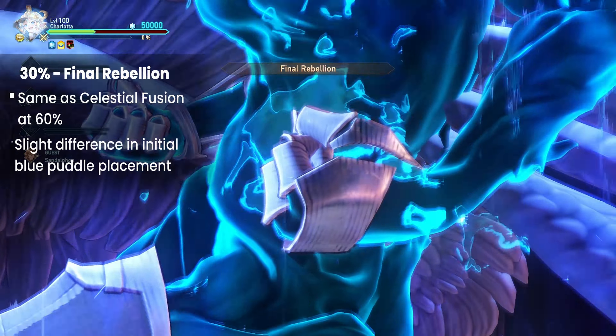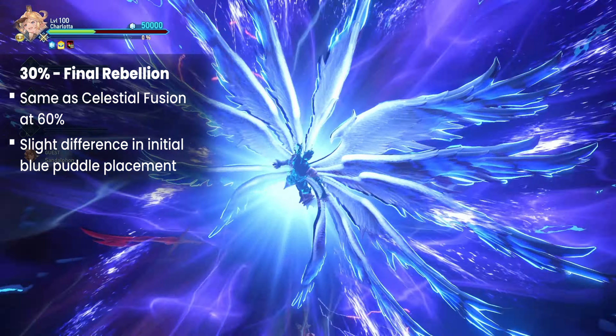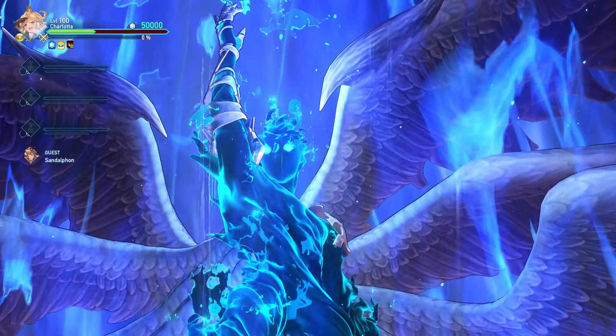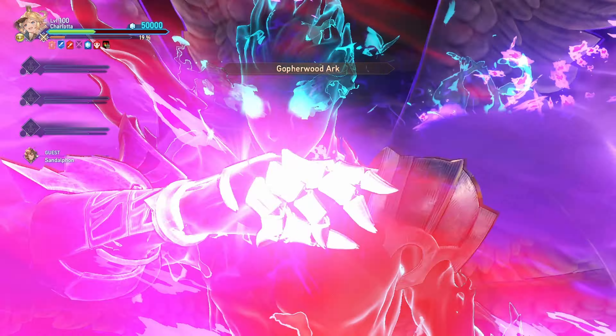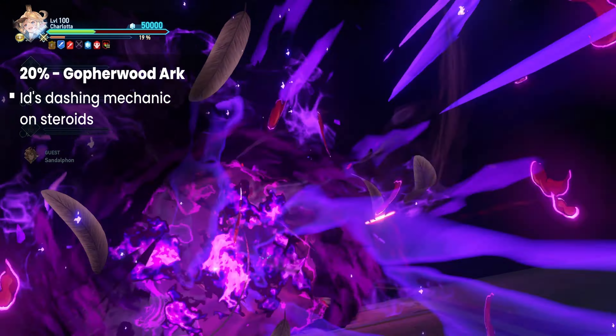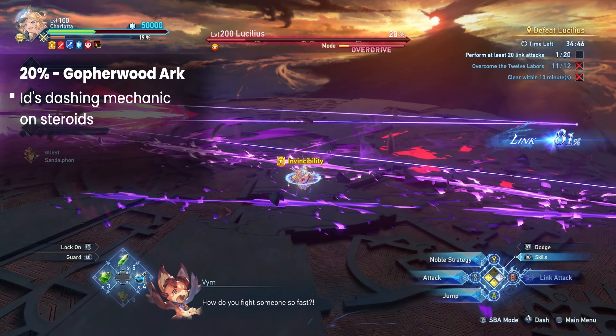When Lucilius reaches 30% HP, he will cast Final Rebellion. Aside from the starting positions of the blue puddles, this mechanic is identical to Celestial Fusion. At 20% HP, Lucilius does Gopher Wood Arc. This is basically his dashing mechanic on steroids. Just handle it like you would handle that mechanic and you should be fine.